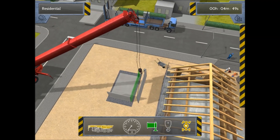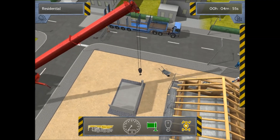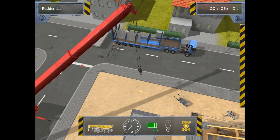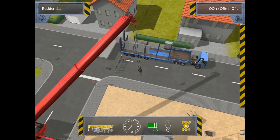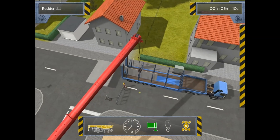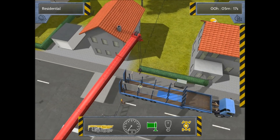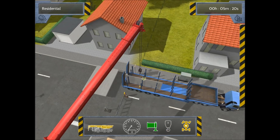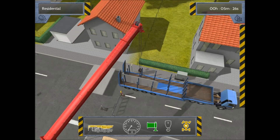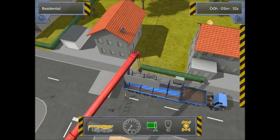We have the second wall placed — only one more wall to place and then the roof, and then we should be money. Let's go ahead and shoot this thing out and pick up our last piece of wall. As you can see, since it's a garage I don't think they're worried too much about that front wall — they must be having someone else do it. We have this last piece of wall and once we get it up we're going to start retracting the crane arm and rotating the wall.